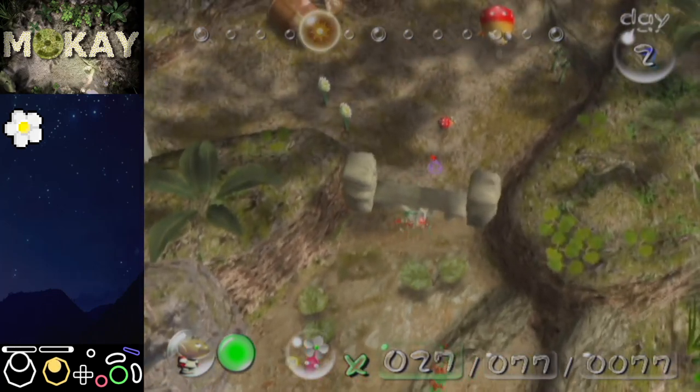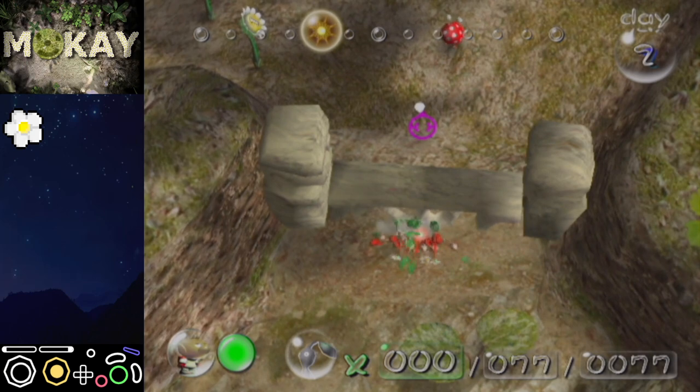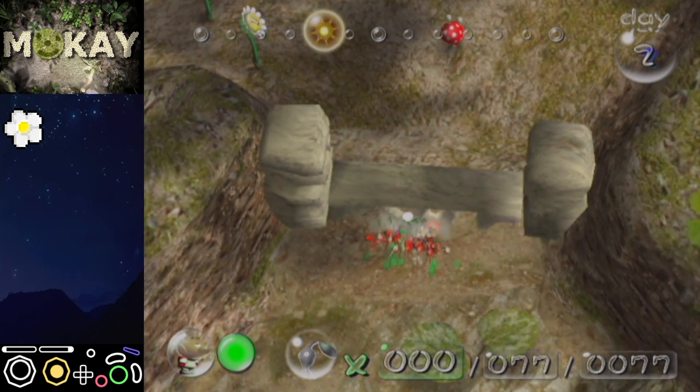Run around and stick these back on the gate as soon as you can. Notice that I'm C-sticking up and into the gate even when my Pikmin aren't available to touch the gate — that's because they actually start running into the gate from a little further back than you might think.